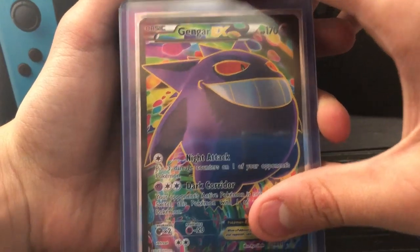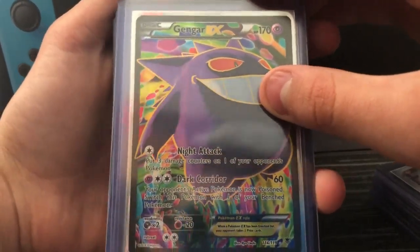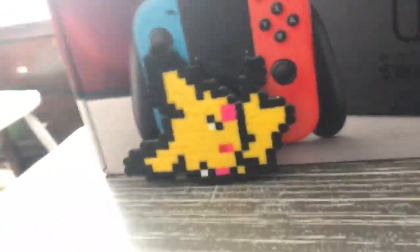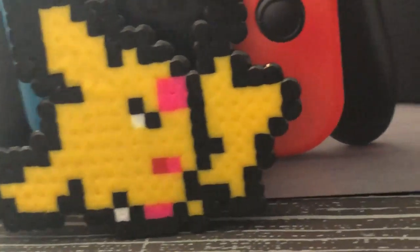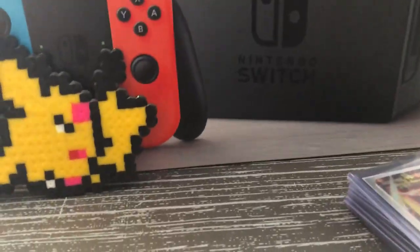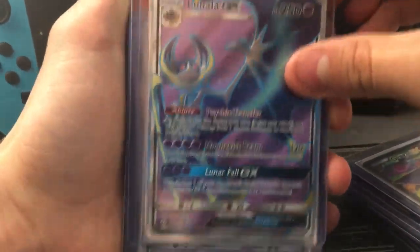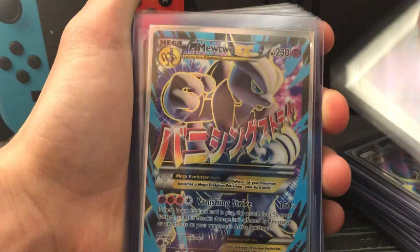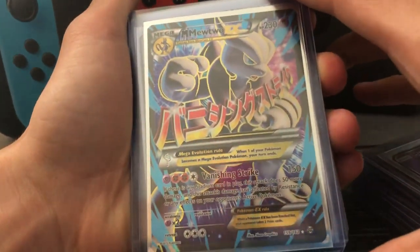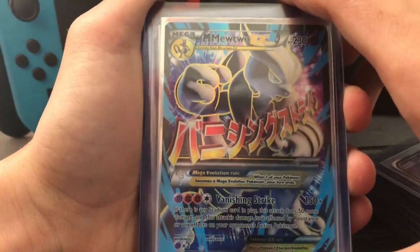There's so many. Gengar EX full art — this one's like nostalgic. This is like one of the first full arts I ever pulled when I was so young. Gengar, the Lunala GX full art — my friend traded me this one. And then we got the Mewtwo GX I pulled out of like a $15 Pikachu promo box, which was good. It's not a promo though, as you can see.